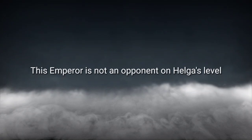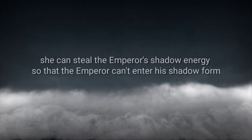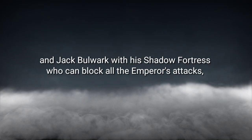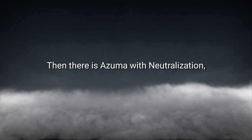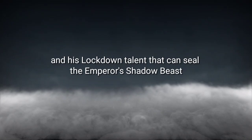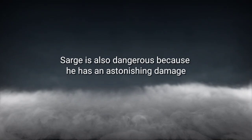Emperor is not on Helga's level. Likewise with Cat — she can steal the Emperor's shadow energy, preventing him from entering his shadow form. Cat the Liquidator's fast attacks and her unstoppable block breaker will put Emperor users in a lot of trouble. Jack Bulwark with his shadow fortress can block all of Emperor's attacks, especially when Emperor is in his shadow beast form. Azuma with Neutralization, Shadow Burn, and his Lockdown talent can counter Emperor's shadow beast.